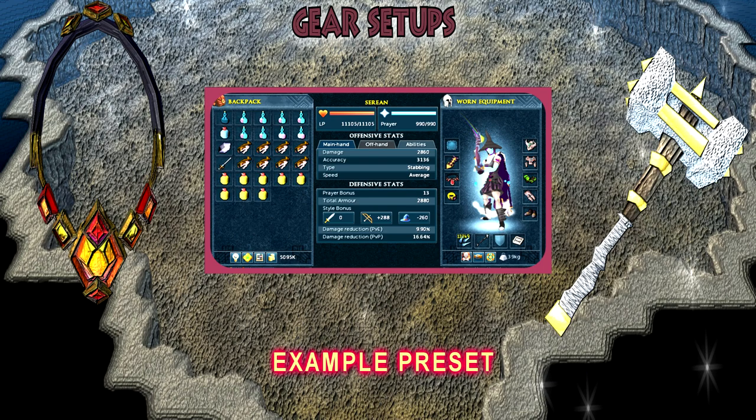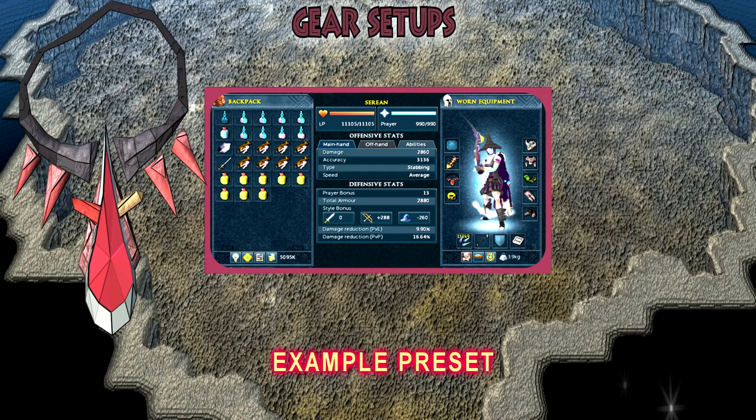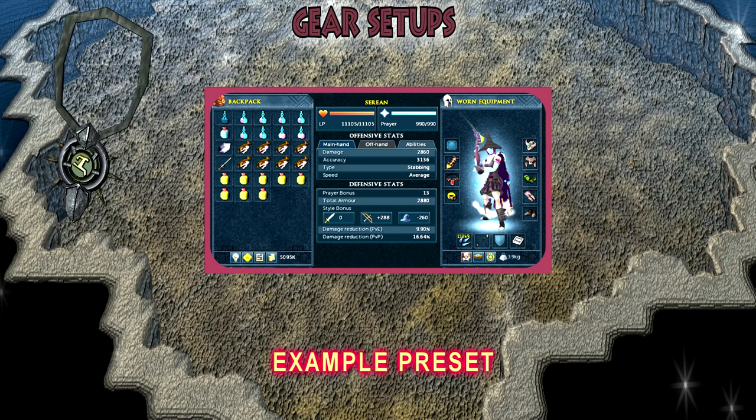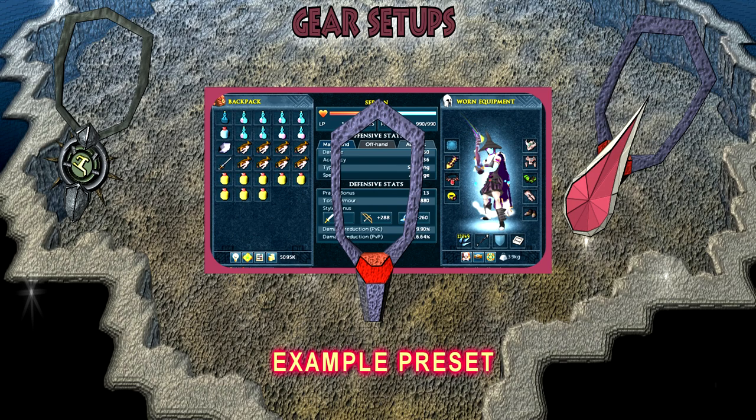For this video I didn't use the essence of finality, because I wanted to show that you can use a less expensive necklace — you don't need OP gear to do bossing. Instead I used my brawler's blood necklace for the heals. If you don't know how to make one, you just combine a blood necklace shard with a brawler's knockout necklace. Other necklace options include the Saradomin's whisper, blood amulet of fury, and amulet of fury. The blood necklaces are really nice for extra heals, so I'd highly recommend getting one.